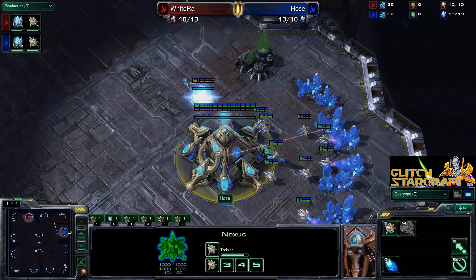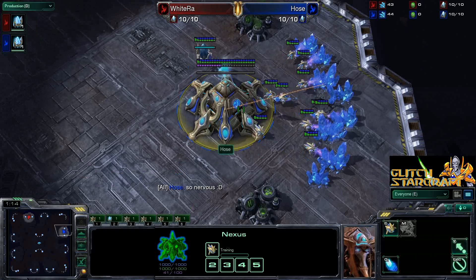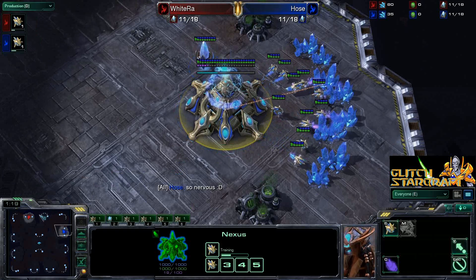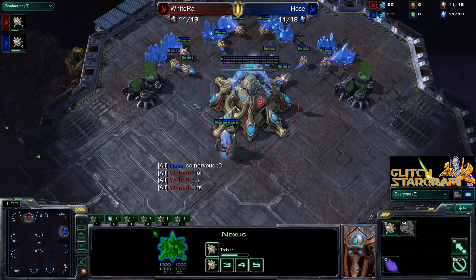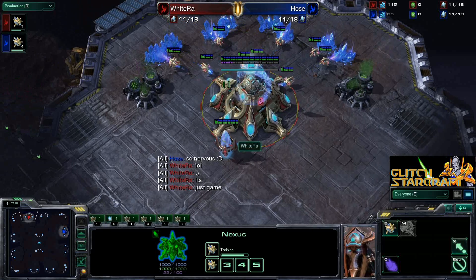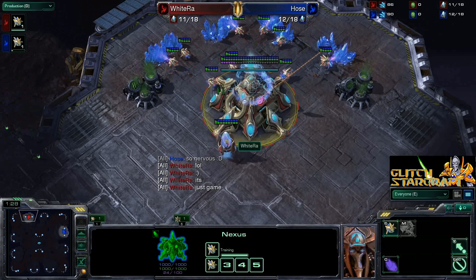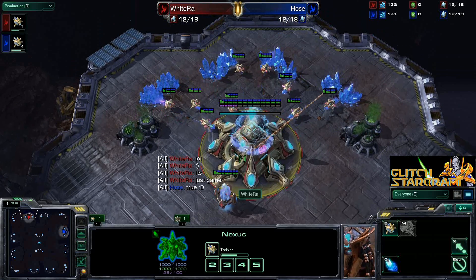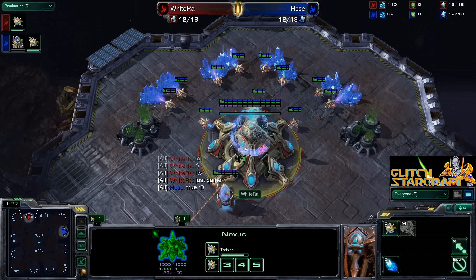His opponent today spawning on Antiga Shipyards in the top right position as the blue Protoss — we have Hose. WhiteRa is of course going to be our hero, Red Protoss, spawning in the top left position on Antiga Shipyards. He's going to be going for a very interesting build. They are having a little bit of friendly banter here. This is a ladder match.